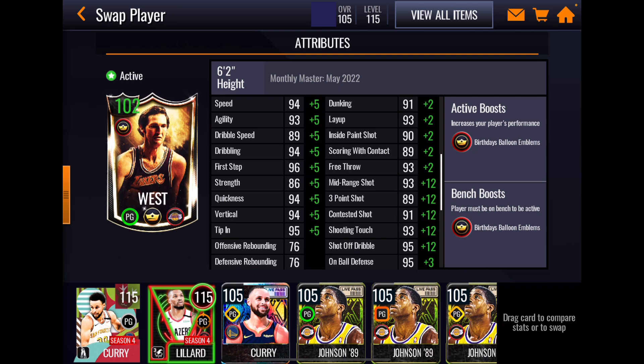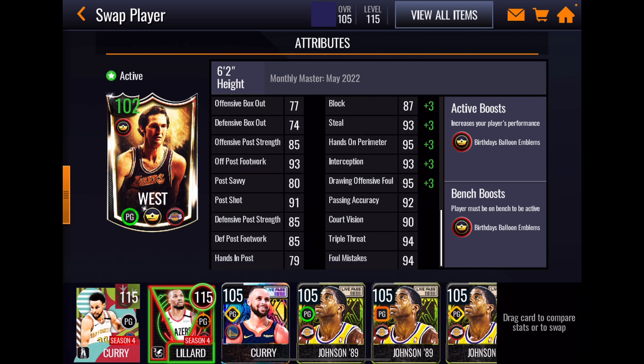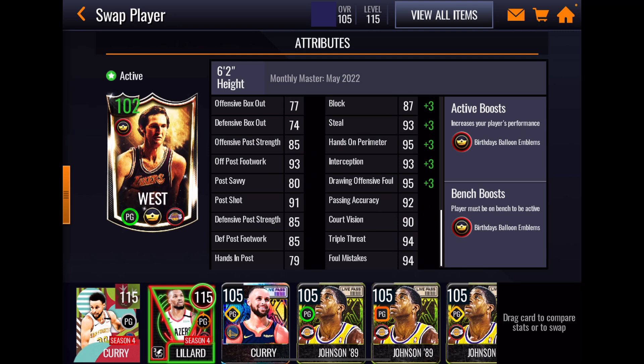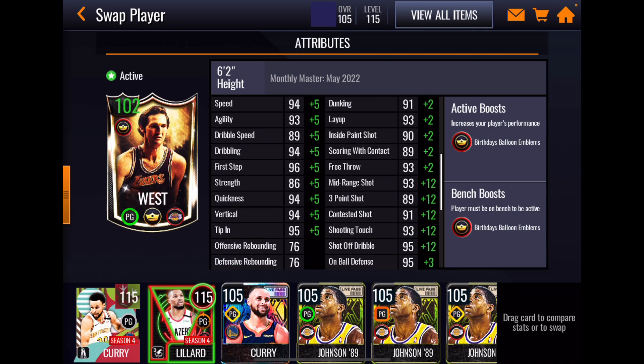Jerry West's perimeter shooting is a little disappointing compared to the Easter shooting guard version, but that card's perimeter shooting was seriously OP. This one is more in line: 93 mid, 89 three, 91 in touch, and 93 contested. He's got really good on-ball defense at 95, steel at 93, hands on perimeter at 95, interception at 93, and 95 drawing offensive foul. He also has good playmaking stats, so while his shooting is lower, his defense is really, really high.